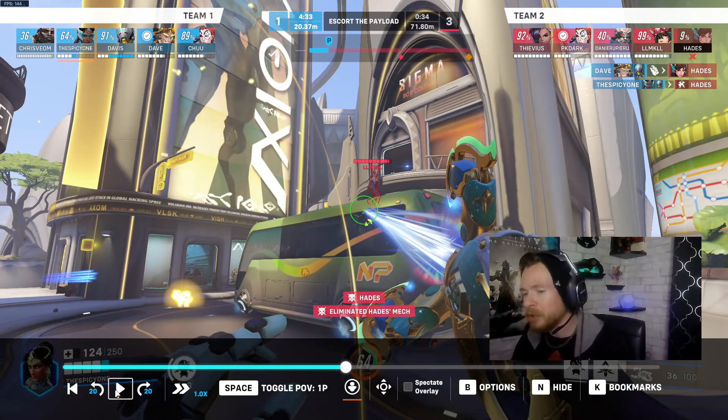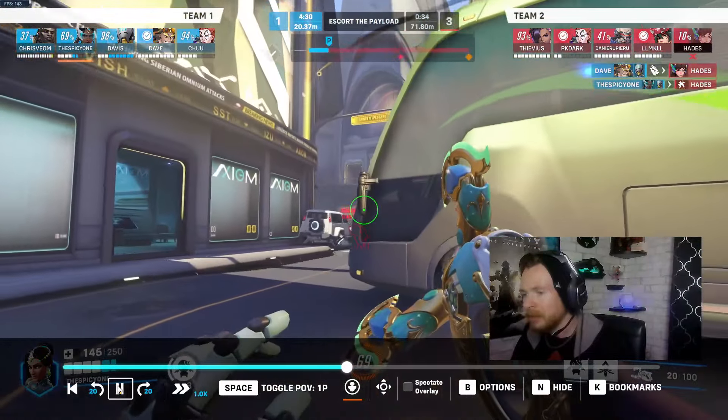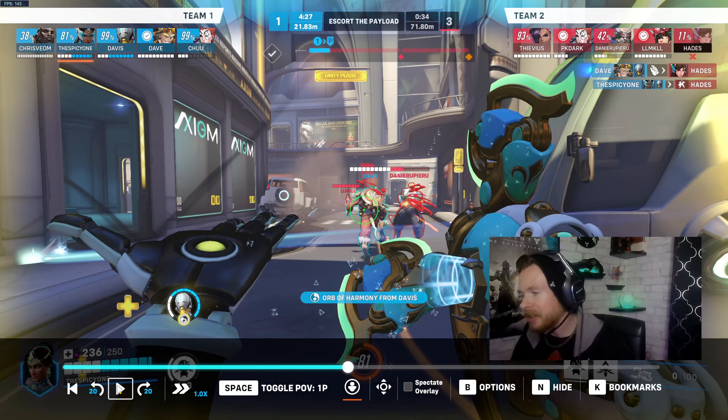You don't really need to be pushing up right now — staying with the payload would arguably be better. But your beam is fully charged so I understand where your head is at. It's unfortunate you ran out of ammo at that moment, but with Junkrat dropping down I think you still get this kill. When your beam is fully charged you deal enough damage to kill that Soldier in about a second and a half, and he would have to be ridiculously accurate to kill you in the same amount of time.